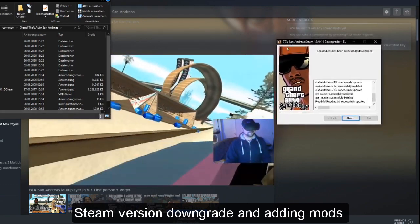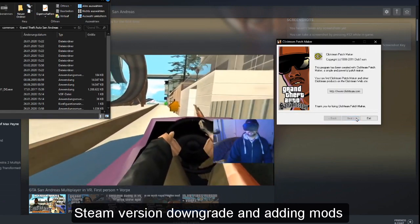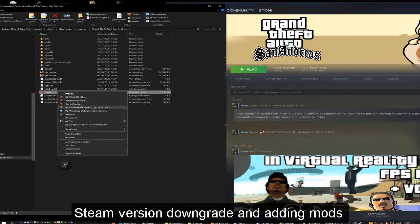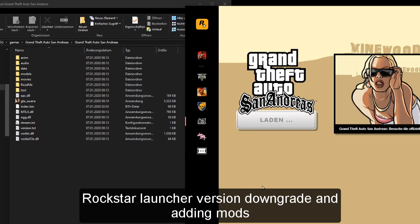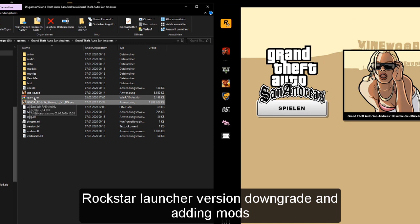It's never too late. Now copy my prepared mod archive into the folder, extract it and you are ready to go. The Rockstar Launcher version will not downgrade - just copy the downgrader into the main folder of the Rockstar Launcher San Andreas and copy my start file archive into the main folder.